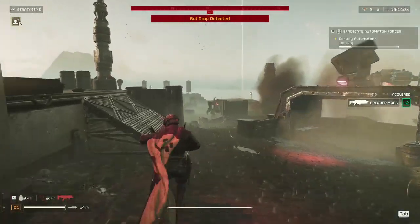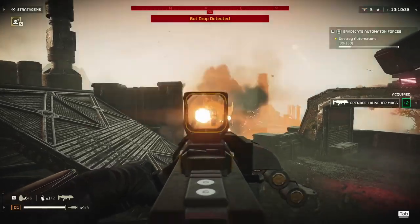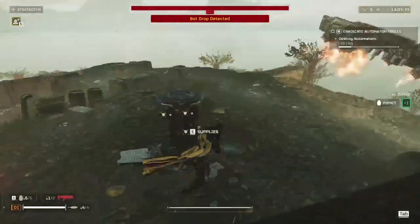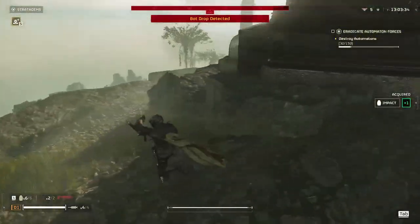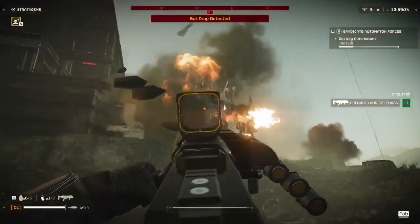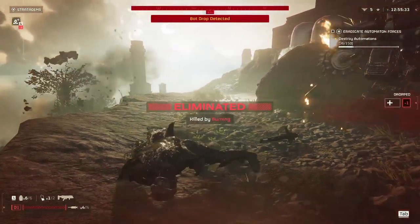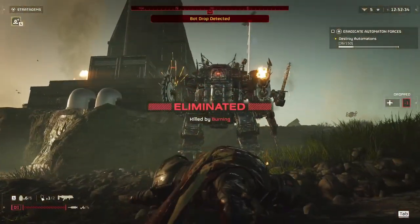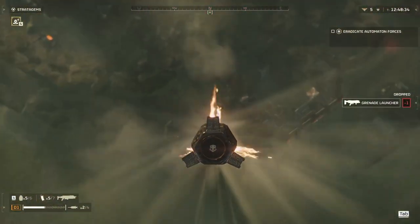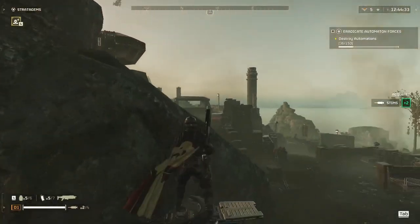Another thing is heavy armor. As you can see here, this Hulk — I don't stand a chance. I'm playing solo, only on difficulty five out of nine. It's not gonna do much here. I'm gonna have to use another form. If you're at a low level, call an orbital strike in — you'll take care of those Hulks, no problem. You're not gonna encounter a ton of them. I call in an orbital laser, take care of it, boom, it's done.